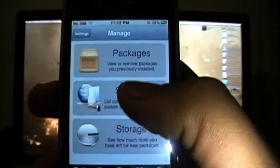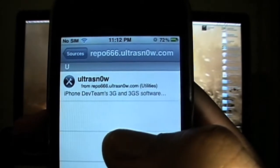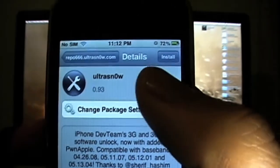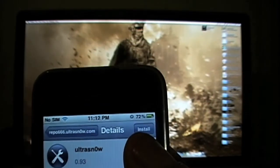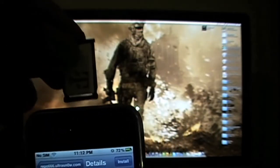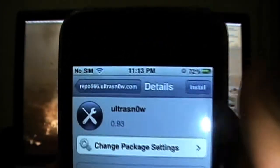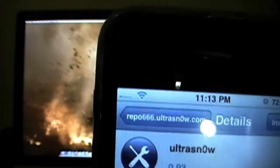Go back to Manage, then Sources. I already have the repo installed, so I'm going to click on it. It's ready to go. Now we're going to put the T-Mobile SIM in. It's going to show up there — it's not unlocked yet at this point. So put the SIM in, and now we'll go ahead and install it.